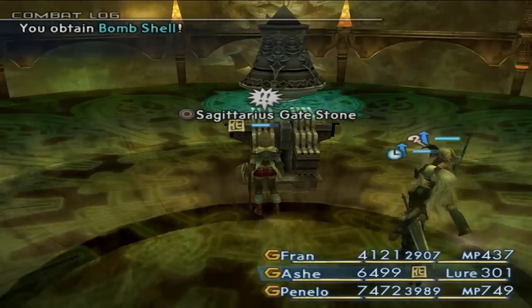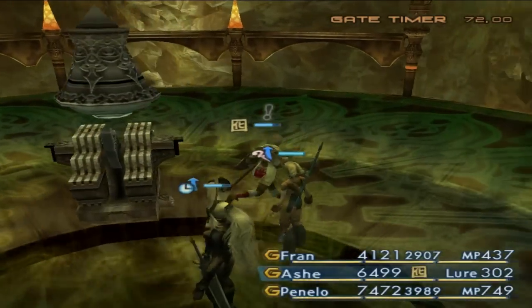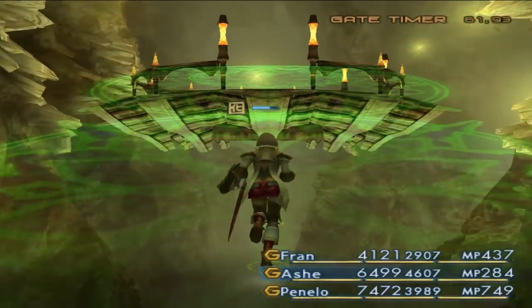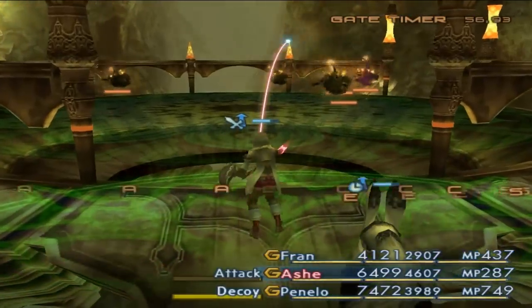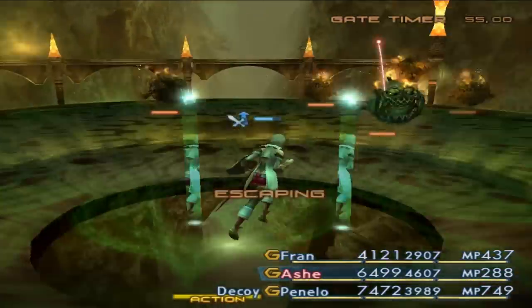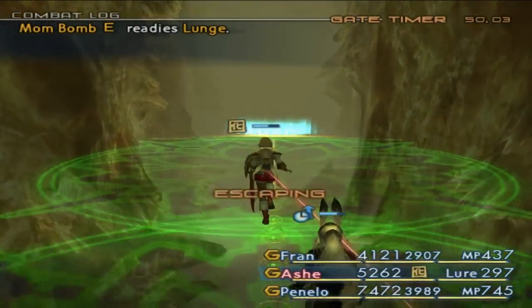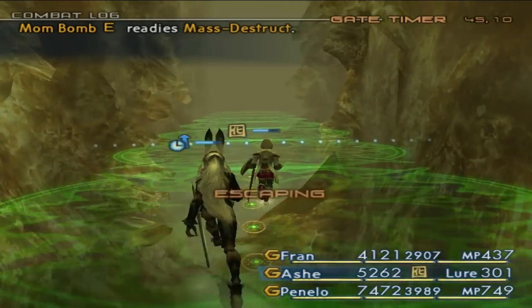Now we are going to hit this Sagittarius gate stone here. And there is a timer, so what we want to do is go this way and try to beat out the timer. There isn't a chest in this area so I'm going to go ahead and skip the enemies. It's pretty straightforward — sometimes it's better to just skip the monsters so you don't run out of time, because if you run out of time the gate will close and you'll need to go back and hit the switch again.